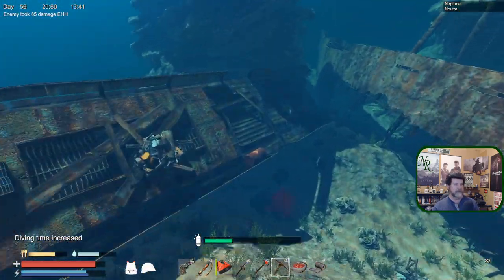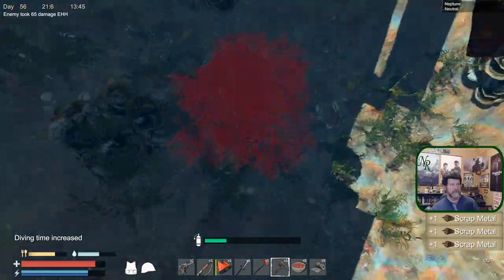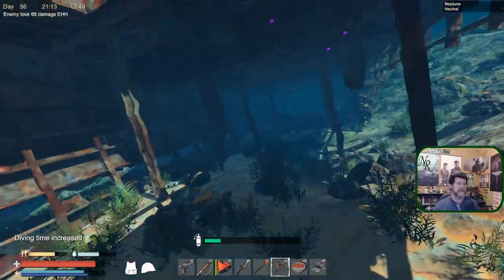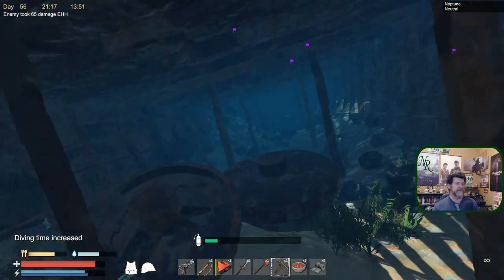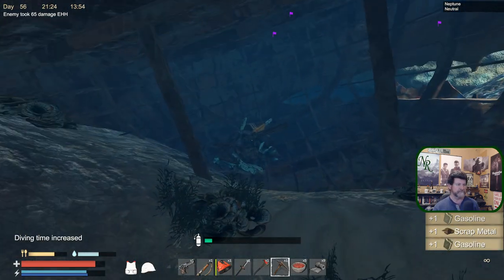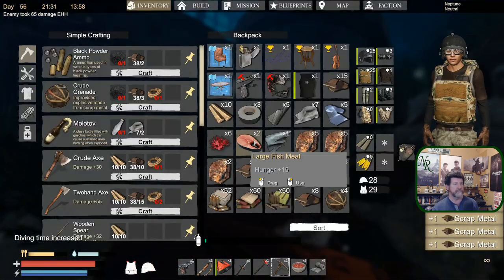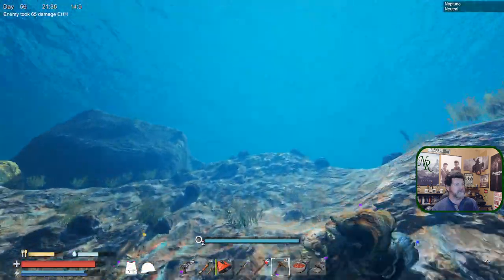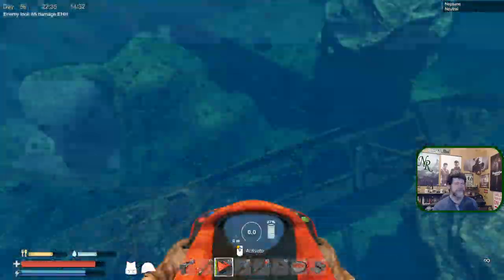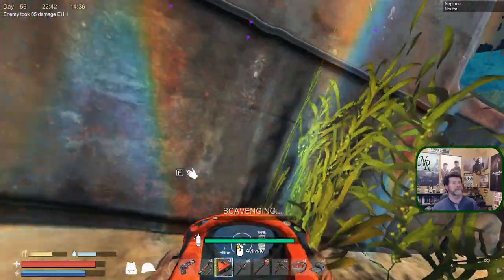Outside there's oil, a red plant, and inside here — we haven't been all the way down, it goes further back. Scrap metal, and there's one I didn't see. We're already pretty much full — I'm out of air anyway, so let's head up and drop off. One more time — let's head over to the smaller one. These are always a lot slower but there's usually quite a bit of stuff in them.